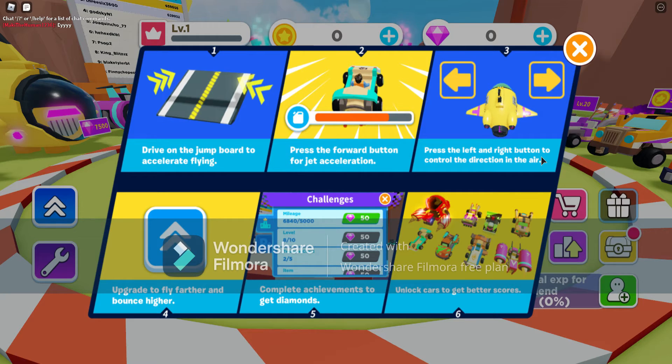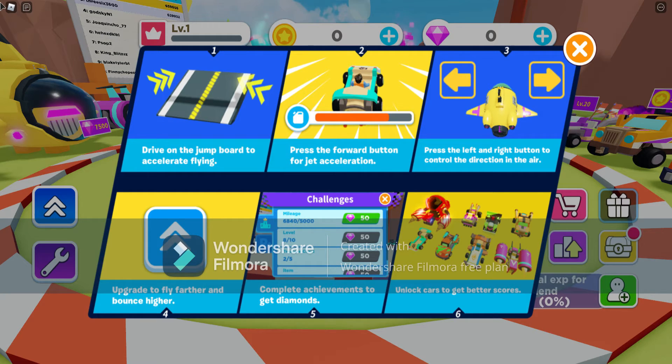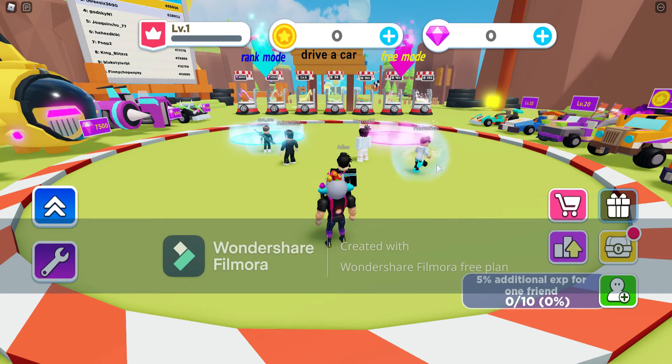Hello everyone, today we are going to be playing a new game called Crash Simulator. So let's see how we play. I have never played this game — I have seen a video on it by Carbon Meister. Drive on the jump board to accelerate flying. Jump the forward button for direct acceleration. Press the left and right button to control the direction in the air. Upgrade to fly further and bounty, complete achievements, get diamonds and unlock better cars to get better scores.